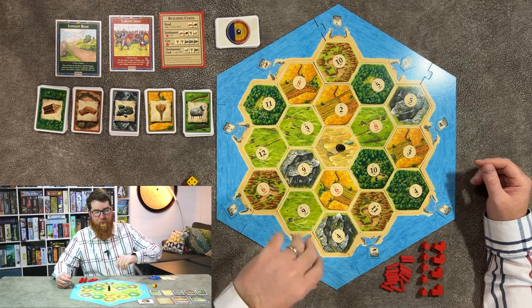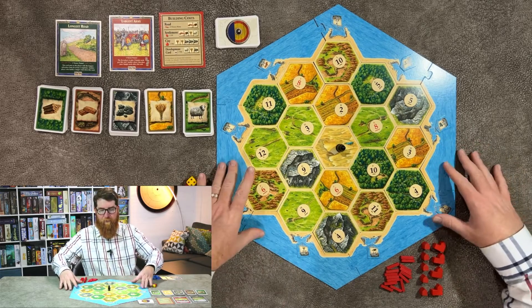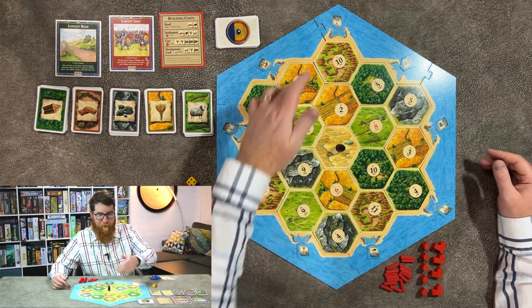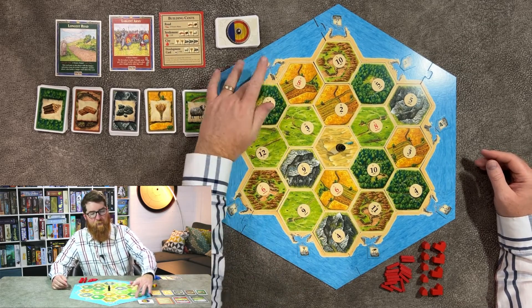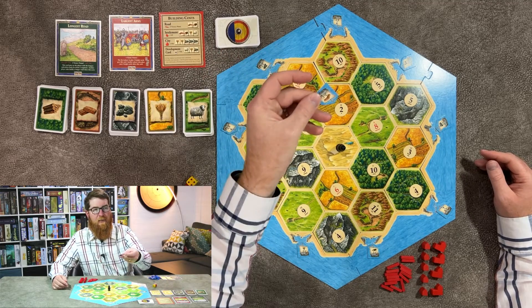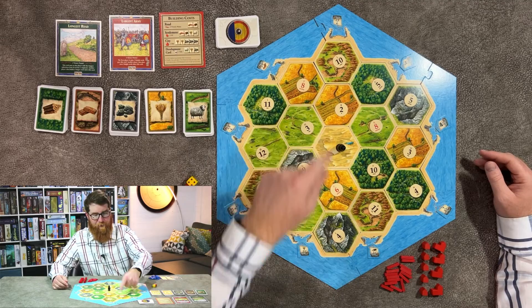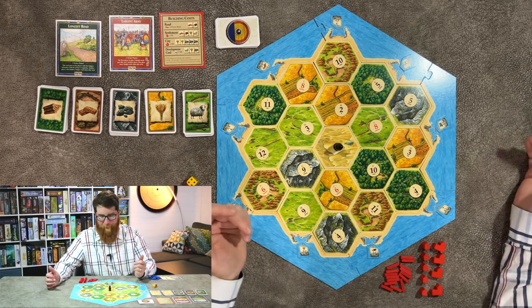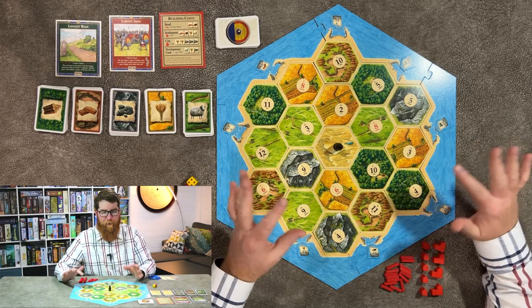You're going to randomly lay out all the different landscape tiles. Put the frame around, and you can follow the numbers but it doesn't really matter. Place random port tiles around where each of the ports are located, as well as random number tiles, with the robber always starting in the desert.